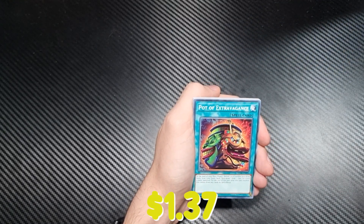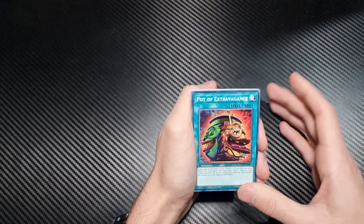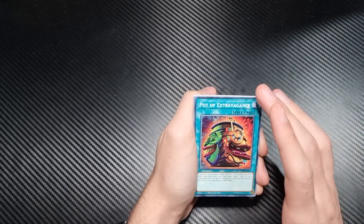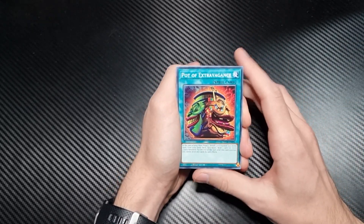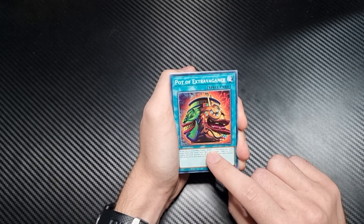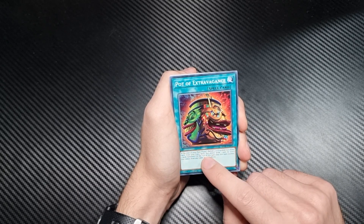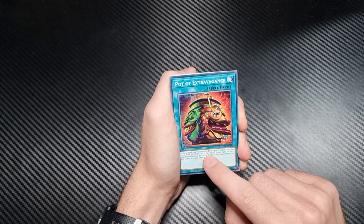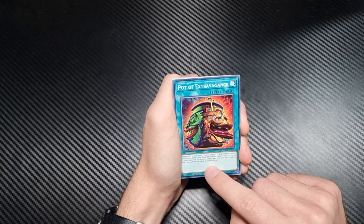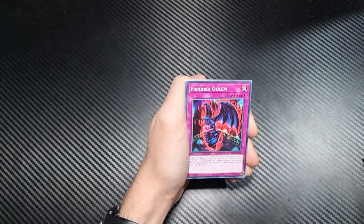Burning Soul. Pot of Extravagance — what does this one do? I know Pot of Greed, and I know Pot of Extravagance is the one you're actually allowed to use because Pot of Greed is banned, but I've never actually read what it does. At the start of your main phase, banish three or six random face-down cards from your extra deck. Draw one card for every three cards banished. For the rest of this turn, after this card resolves, you cannot draw any cards by other card effects. So you're pretty much sacrificing Synchros to draw cards.